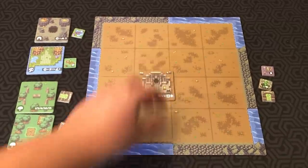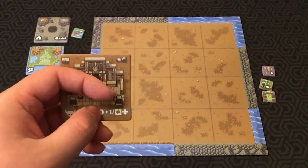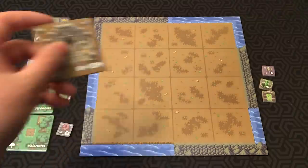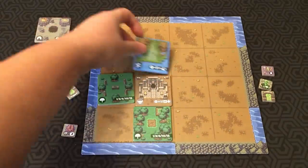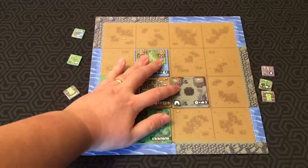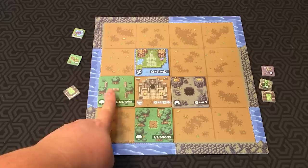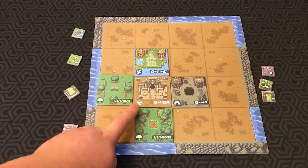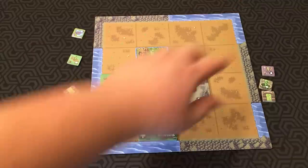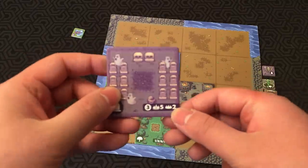Let's go over how all these tiles score. Dungeons are worth one base point and earn a point for each different type of terrain that borders them — so if three different terrain types border it, that's four points total. Forests depend on how many forest tiles you have: one forest is one point, two is three points, and five forests is 15 points.